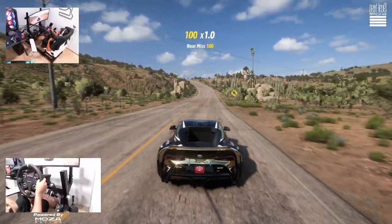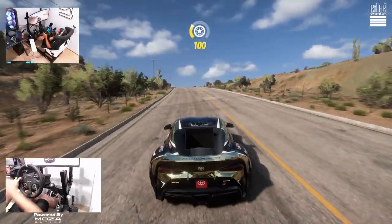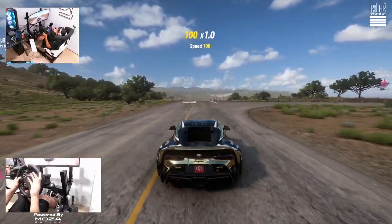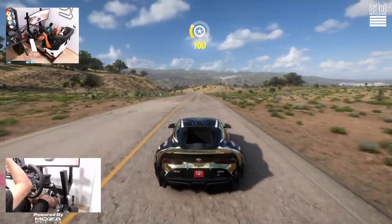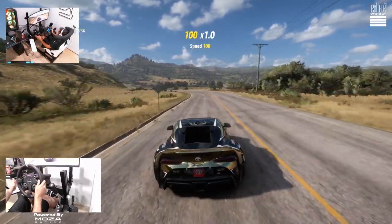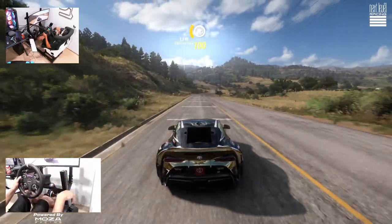Hello and welcome back to the channel. I'm Evil Rabbit. We're here on Forza Horizon 5 going to take a look at the new Hot Wheels expansion for our first impressions and first drifts. We have a new overhead camera so you guys can see the full rig — the full Next Level chassis with the Mazda R9 base and the CS steering wheel.